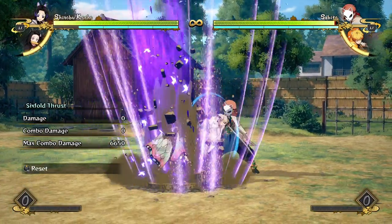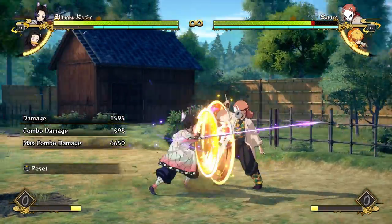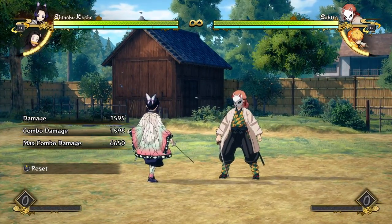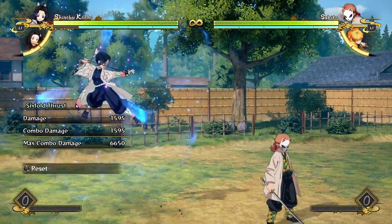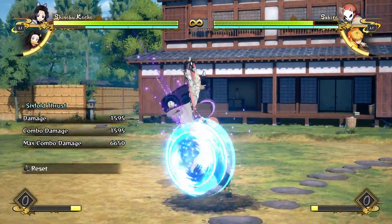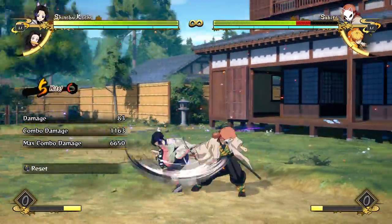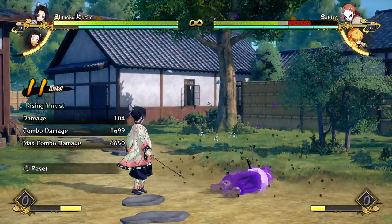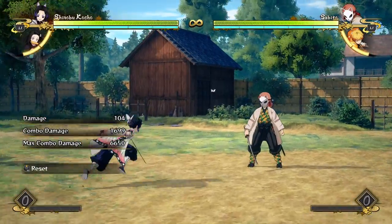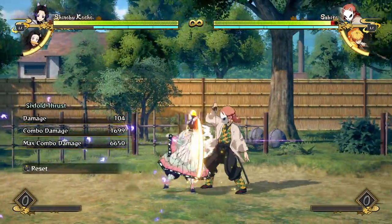Her aerial special one is really powerful because it's really advantageous on block and doesn't lock you into an attack string — you can mash the grab button and a grab will come out, unlike the grounded version. The aerial version is really good for pressure because you can go for an armored attack afterwards or a grab, leading to some amazing mix-ups. I recommend starting with the grab because it works at least three times on an opponent, but then if they start mashing you can go for your armored attack, get a full combo, which is fun.